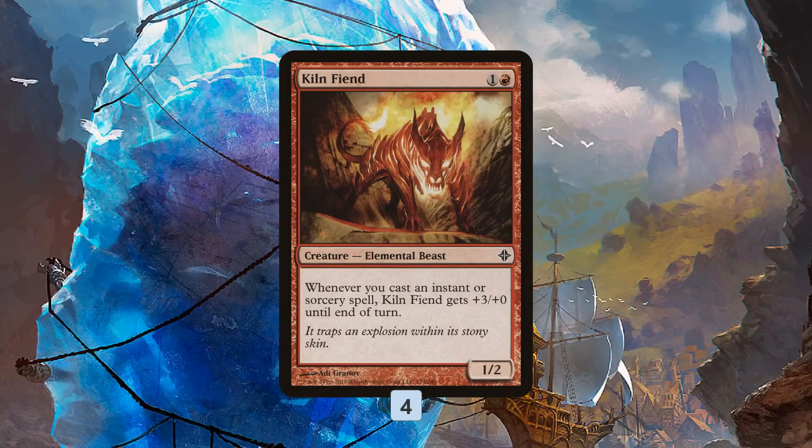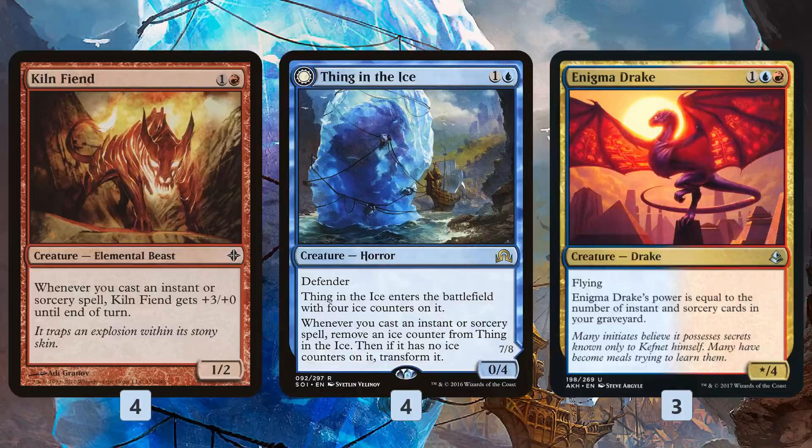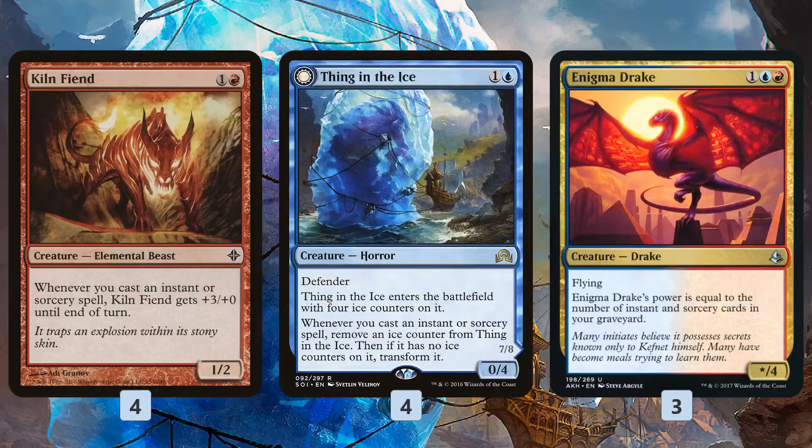To back up Kiln Fiend, we need more than just one creature to finish the game. We have 4x Thing in the Ice, which takes advantage of the fact that our deck wants a lot of spells — we flip it, make a huge threat, bounce our opponent's stuff, and kill them that way. Also Enigma Drake, which takes advantage of all the spells we get in our graveyard — just by casting them to get counters off Thing in the Ice and Kiln Fiend, it eventually becomes a huge flyer with power equal to the number of Instants and Sorceries in our graveyard. Its 4 toughness means it dodges things like Lightning Bolt naturally — you need revolt with Fatal Push to kill it — so it's kind of resilient to some stuff.